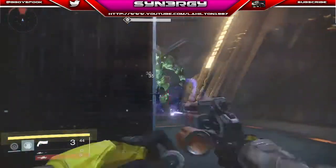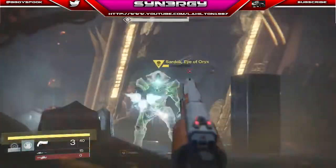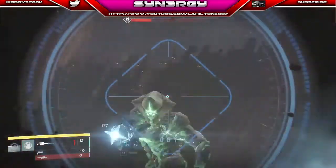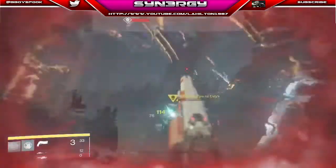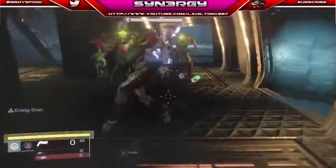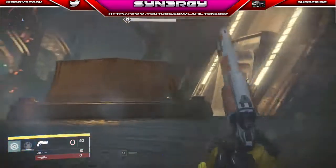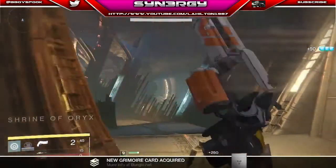I'm actually using a hand cannon here — hand cannons are good, the impact is amazing and they'll do good damage. The only thing I found with them is they're very slow to reload, but you do have armor perks that speed up handgun reloads. You can see me coming over to regen my health — once I've done that I'm planting shots in. I'm actually ignoring the wizard here, though you do take a lot of damage for it. If you've got better gear than me you'll power through no problem.